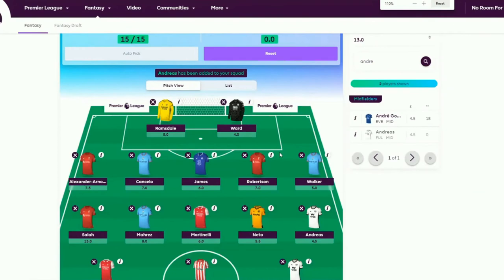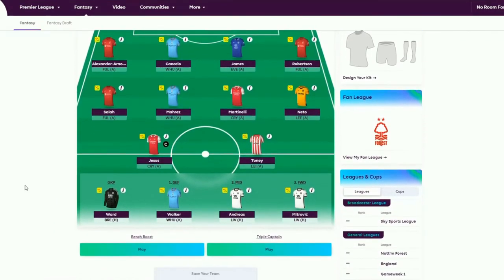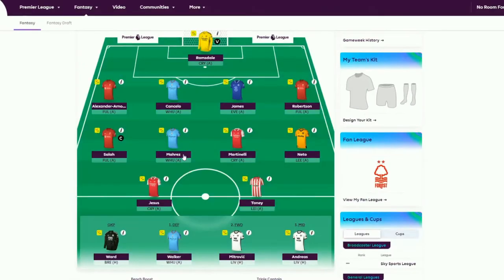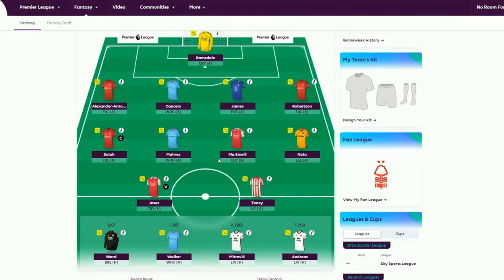The team should look roughly like that. Setting the team now — make sure the bench order is all right, that's okay. Captain is Salah, Jesus can be the vice-captain, and that's it — just make sure you save the team. Then in maybe a week, maybe two months, come back and use the first wild card to completely change it up because of all the mistakes we've doubtless made.